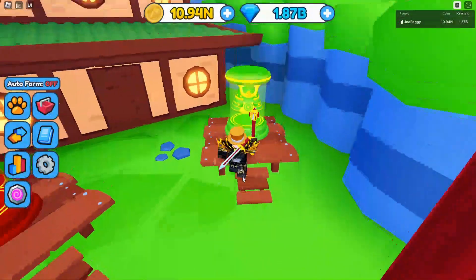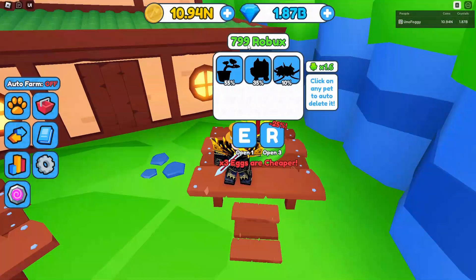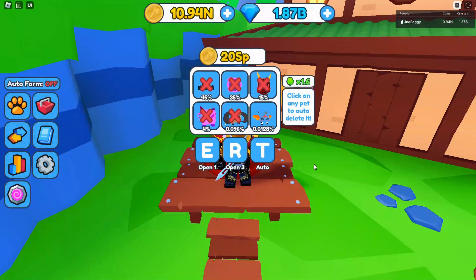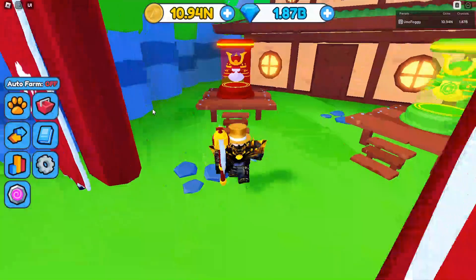We do have the two new eggs. One of them being the Robux egg, which costs 800 Robux, with some Japanese samurai-style things in here — those look very cool. However, the main egg in the game right now is the Samurai egg, which has the usual stuff with one legendary and one mythic. The legendary is actually very, very strong. However, the mythic is extremely strong in the game right now.